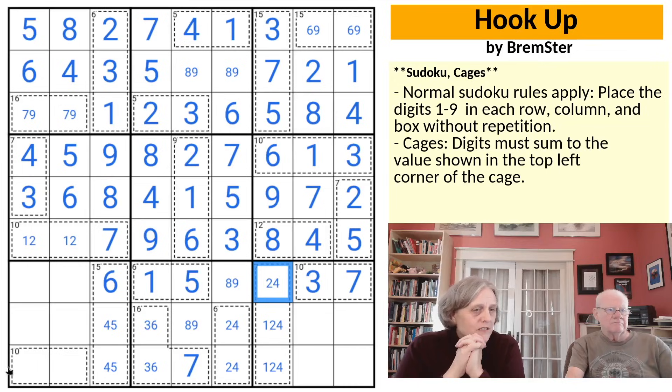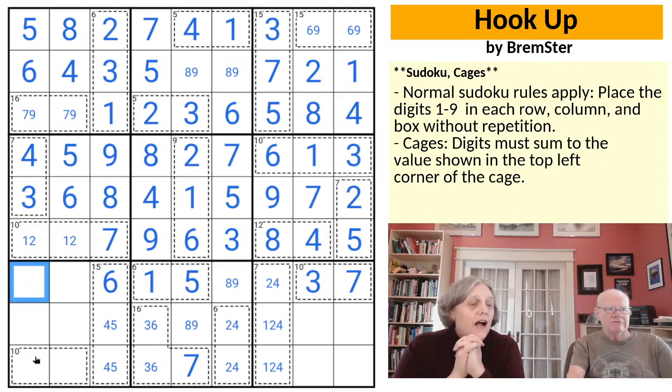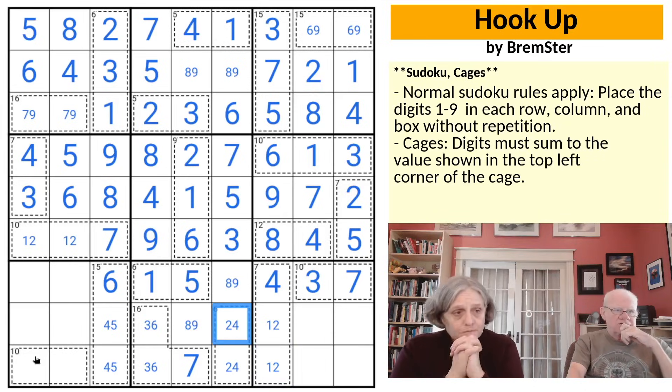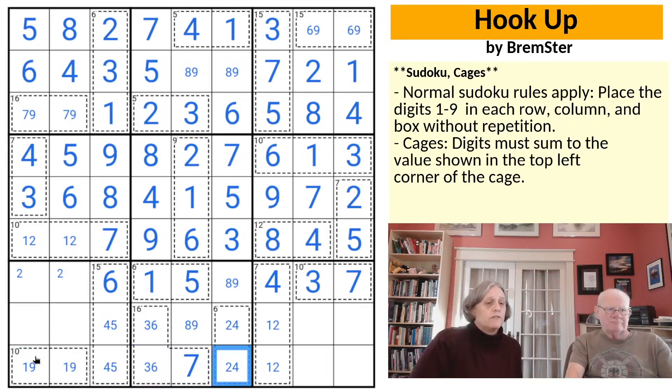I've been avoiding the 10 cage in box 7 — it's either 1, 9 or 2, 8. It can't be 3, 7 because it sees a 7 in the row, and can't be 4, 6 because of the 4s and 6s in the box. Where is 4 in row 7? It cannot go in row 7 in box 7. Now where is 2 in row 7? 2 can't be in rows 8 or 9 because it's locked into those boxes, so 2 has to be in one of these two. That takes 2 out of the 10 cage, making it a 1, 9 — which is fabulous.